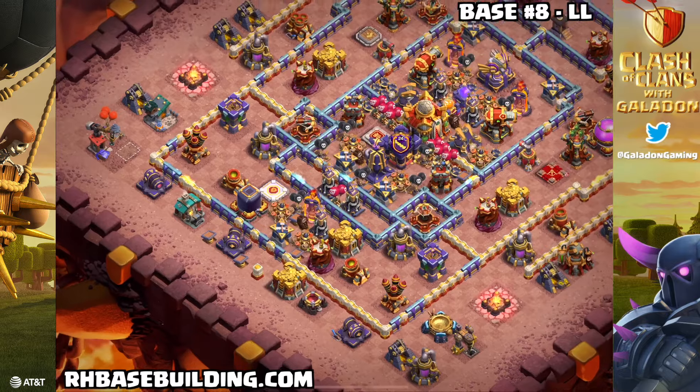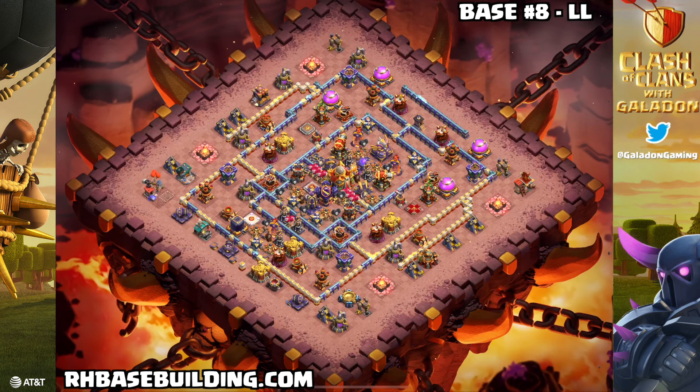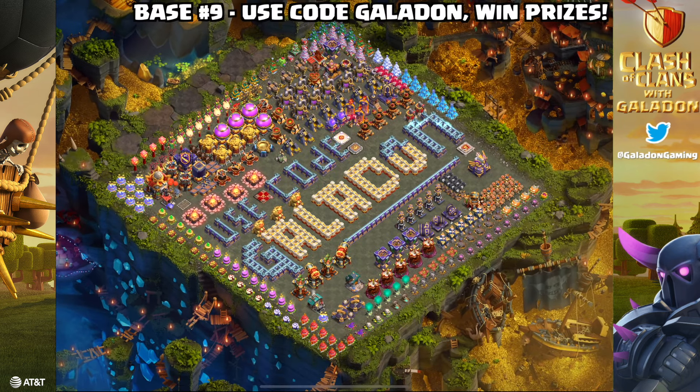These are fresh, unused, newly designed bases, which goes a long way towards preserving your trophies at legend league. If you're like me, you just want to get a couple of attacks done each day — you don't want to have to attack eight times a day, just get the star bonus and move on. These strong legend league bases are a great way to float in legend league without dropping out.